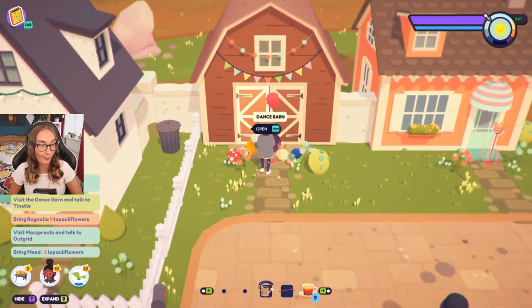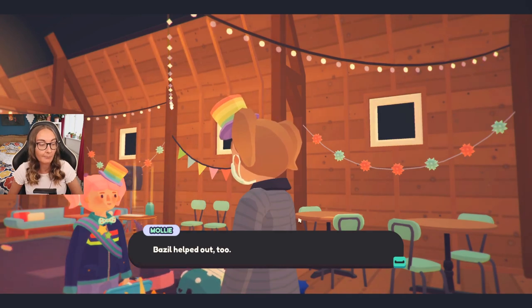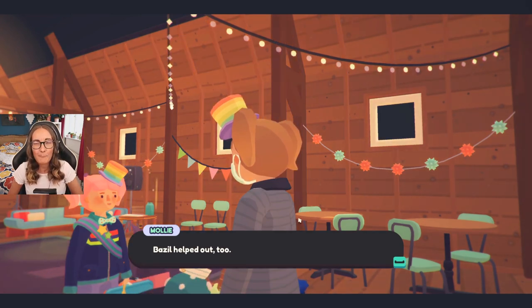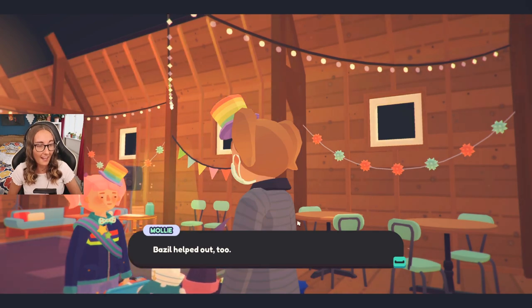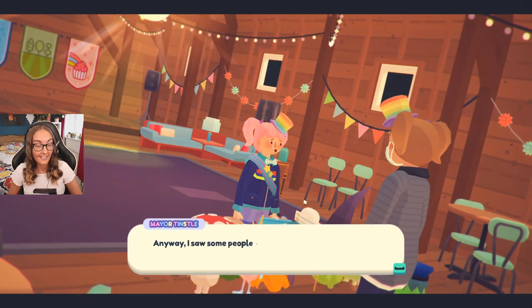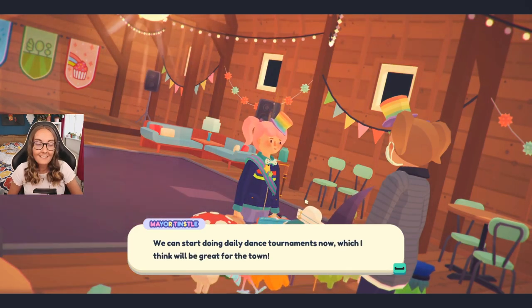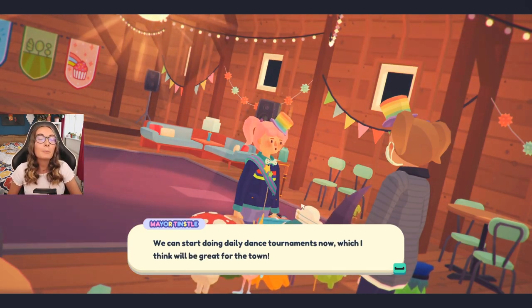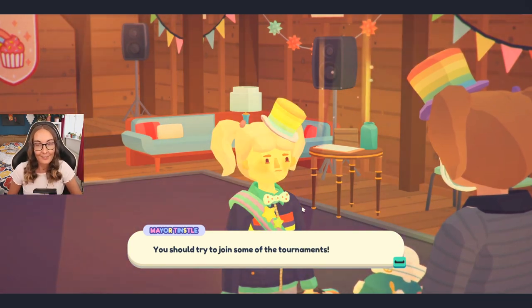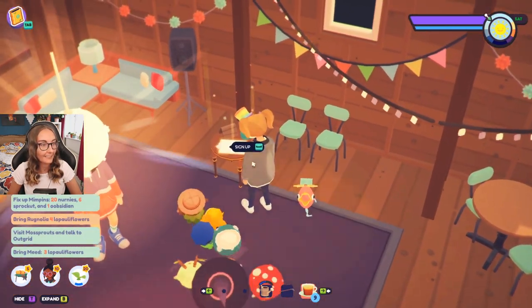So we need to visit the Mossprouts and talk to Outgrid because I think I also got their clubhouse set up. Let's go to the dance barn. It is actually open! "You actually got the dance barn reopened. Basil helped out too." Barely — he paid for it and then I had to pay him back. I'm sure he did it all out of the goodness of his heart. I saw some people already started using the dance barn. We can start doing daily dance tournaments now, which I think will be great for the town. I also have my little gay rainbow hat on, which I absolutely love.